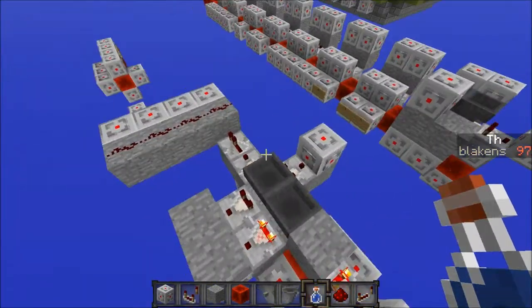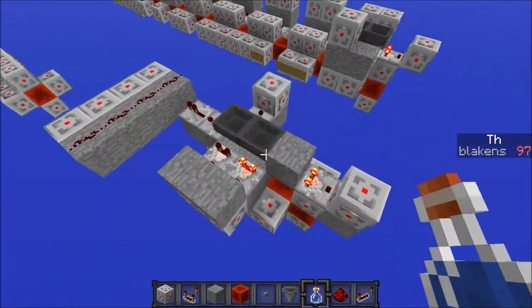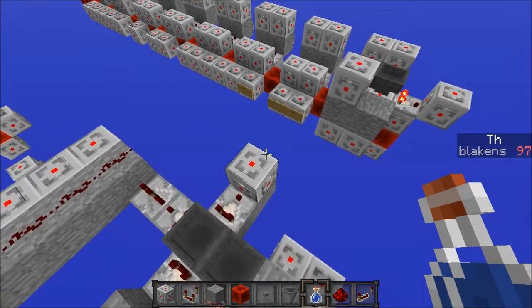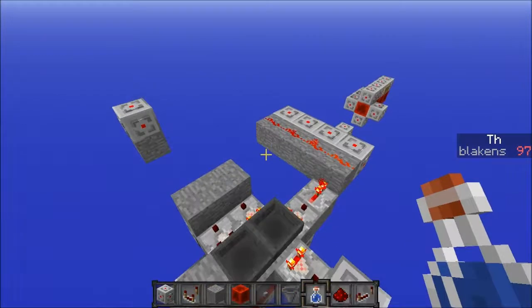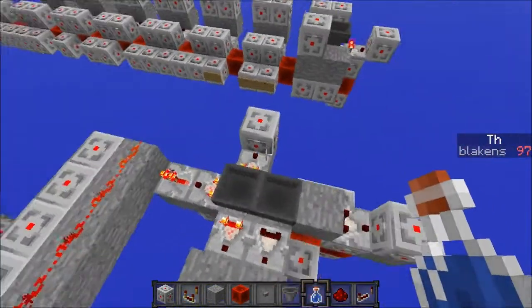Something I wanted to implement in the map was a thirst system to make it a little bit harder, because right now there's not much to it. This does no actual damage to the player, but it is a little bit more of a nuisance.